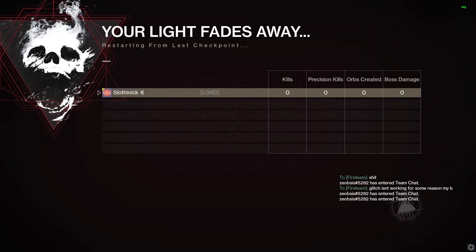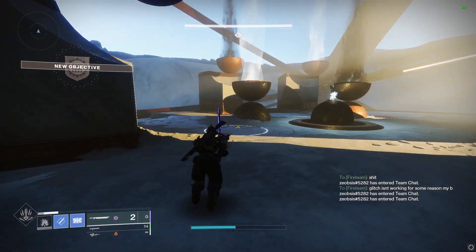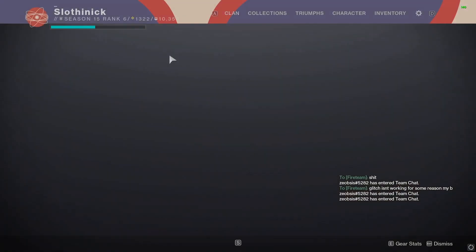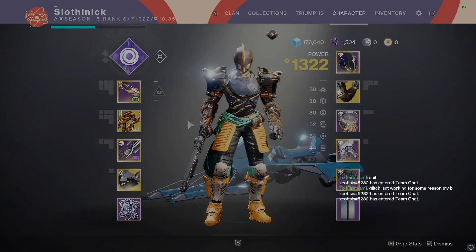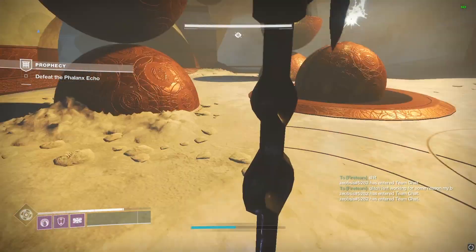I did this solo, but you can do this with a team. All they have to do is be at the bottom, or they can even do it with you and then just jump off. You have to make sure you have the checkpoint first, and then wipe, and it'll launch you all at the checkpoint.